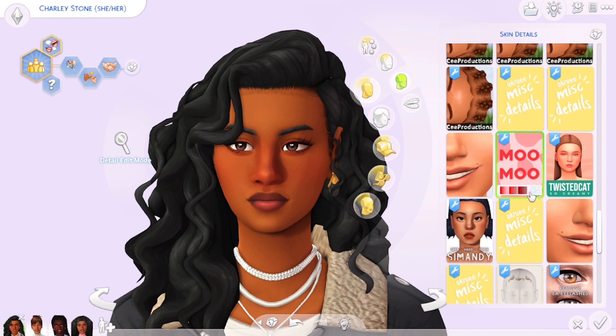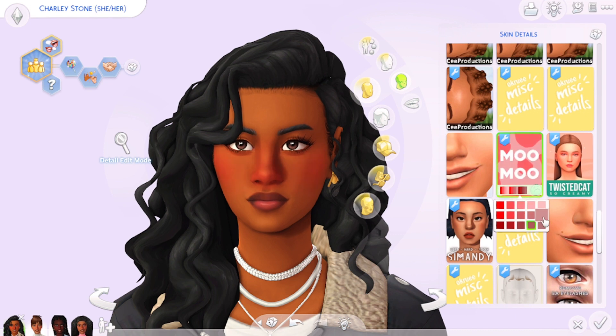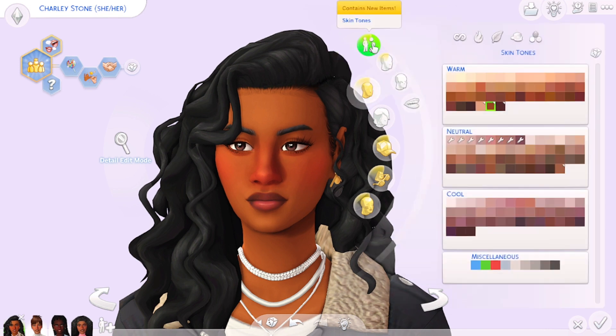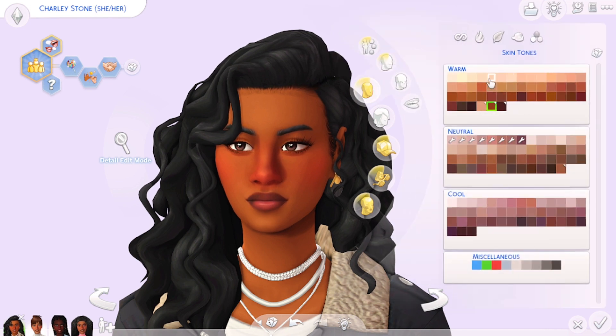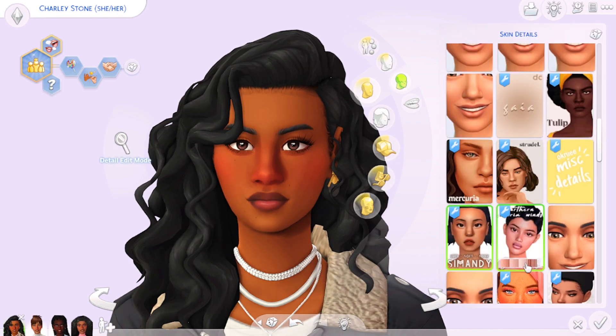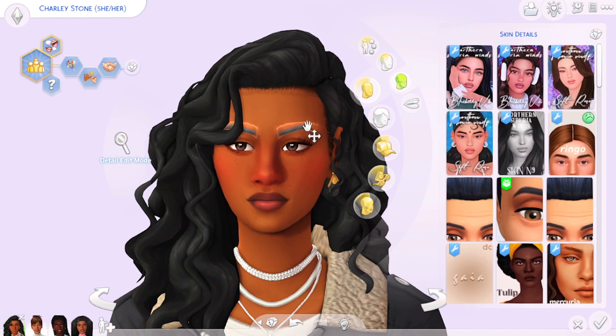Last but not least for skin details, I use the Moo Blush by Squeamish Shims — it adds just a little bit of blush to the face. I use this on pretty much all my sims, even my male sims. As someone who loves makeup, blush adds such depth and dimension to the face. The EA skin tones can look a little dull and dead, and a little blush really brings the sim back to life.